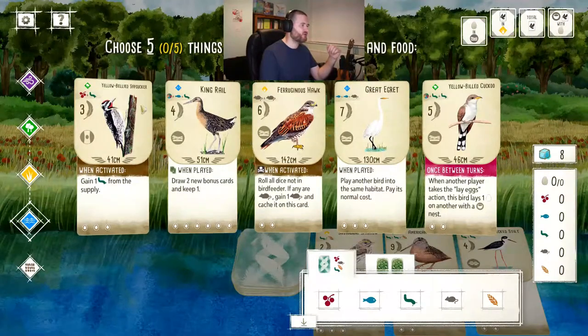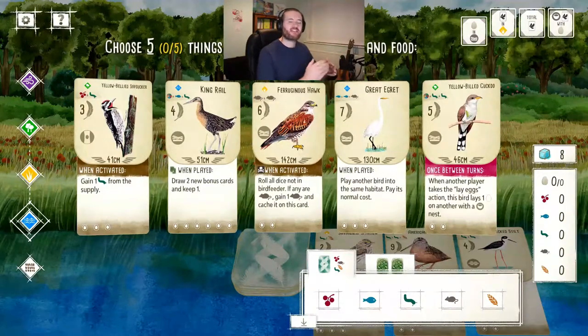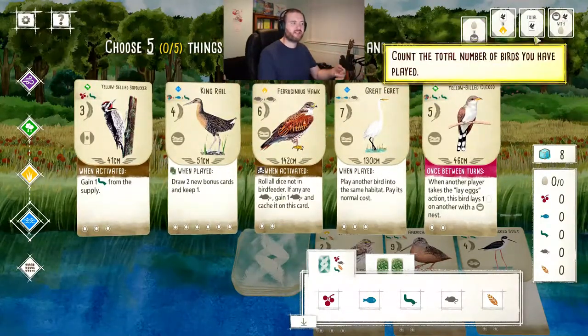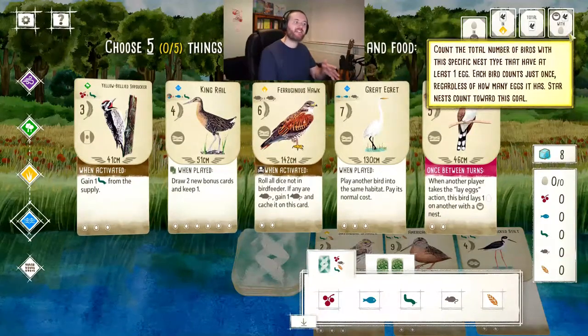The feather icon with a number is a gameplay mechanic showing how many points the card is worth - the great egret is worth seven, which is quite highly scoring. There are four rounds, and at the end of each round there's scoring. Round one: points for eggs on platform nests. Round two: total birds in the grassland. Round three: total number of birds. Round four: birds with bowl nests that have an egg laid in them each score one point.